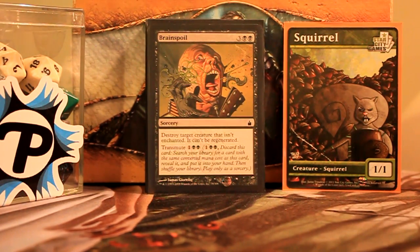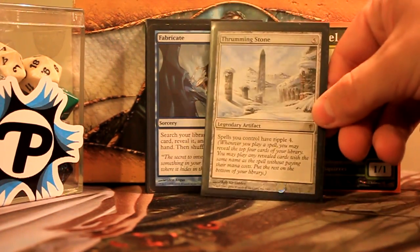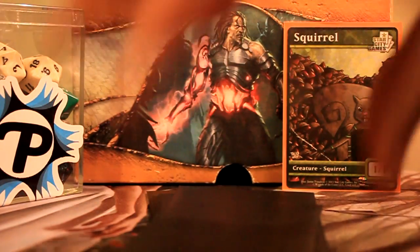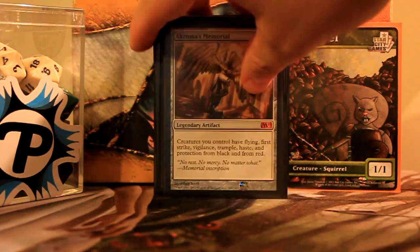Brain Spoil lets me get Thrumming Stone. Fabricate lets me get Thrumming Stone. Now we're getting into the things that make my rats real threats — as if huge rats weren't enough of a real threat.